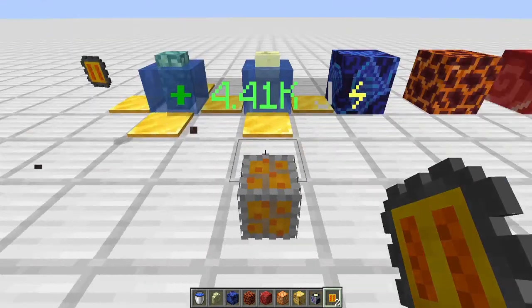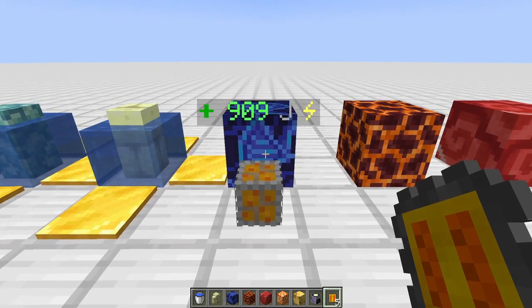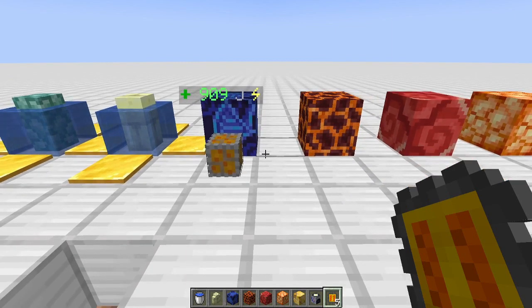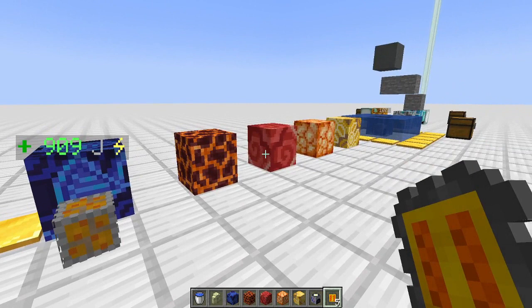The first one today is the basic solar generator. This one's already fully charged - I've had it placed for a while. It generates 18 joules per second with 900 storage. The regulator shows per tick, so we've got the 900 buffer generating 9 per tick, so 909 is actually correct.